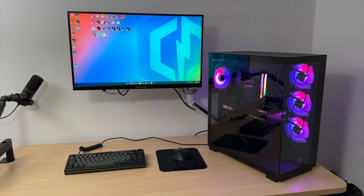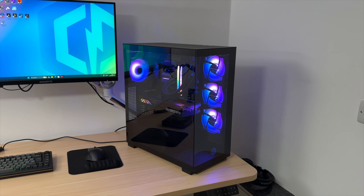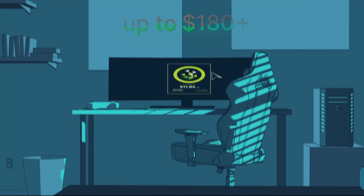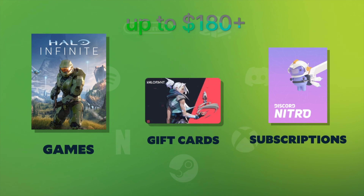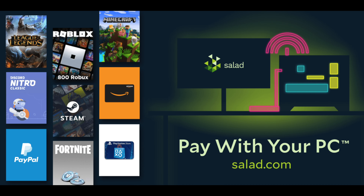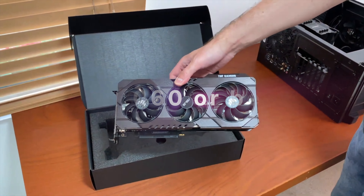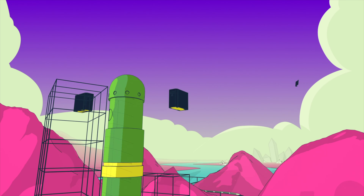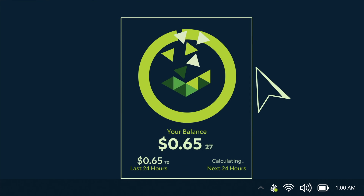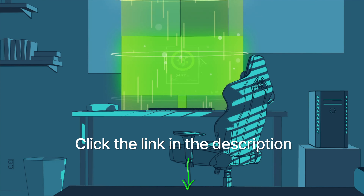You can order this pre-built PC at the link in the description or build your own using my Amazon affiliate links. Did you know your gaming PC can make you money when you're not using it? With the Salad app, you could earn up to $180 per month in rewards such as games, gift cards, and subscriptions, if you have an RTX 3060 or better. Contribute to global computing projects like AI processing during your gaming downtime. Click the link in the description to get started.